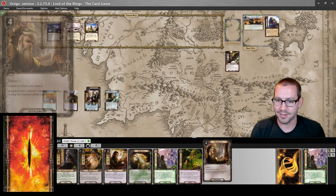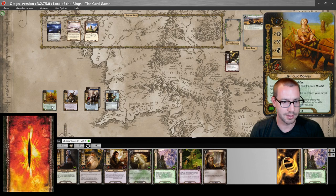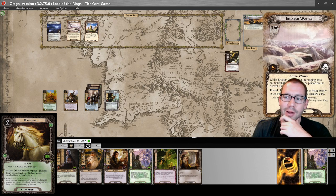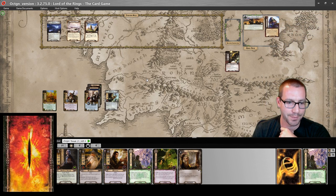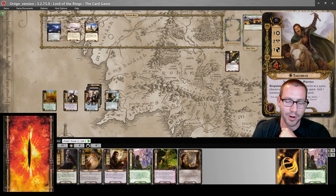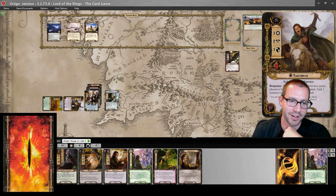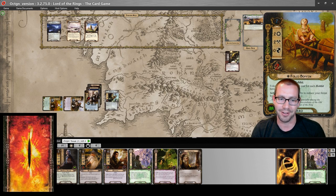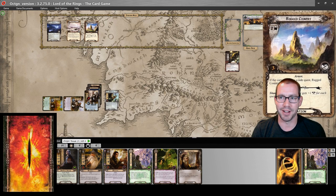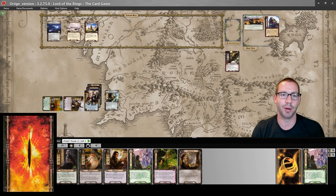On to round two, where it is night. I wish I had drawn this just a little bit earlier, but that's okay. We will put Asfaloth on Glorfindel — it will probably help us clear Eriador Wastes relatively quickly, especially because we can't travel to it right now. I don't have anything to do with this spirit resource and I want to save one of these. I'm basically going to commit everyone to the quest again, putting the resource on Falco Boffin. So this is currently six up against five in the staging area, so I will probably be raising my threat.